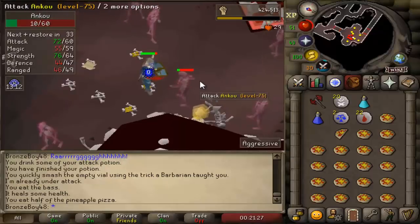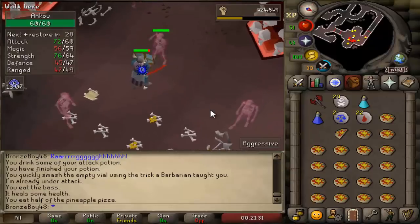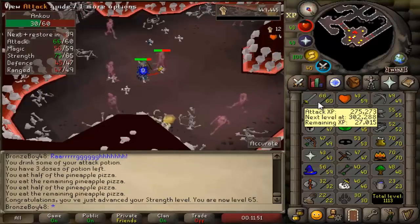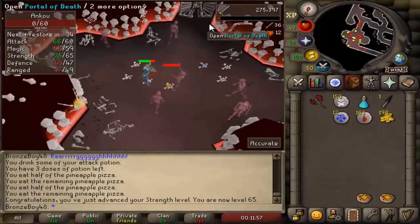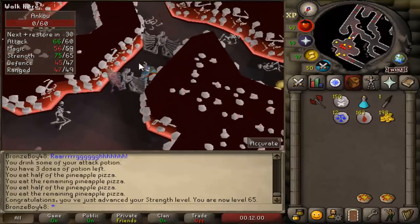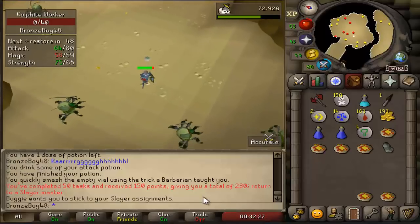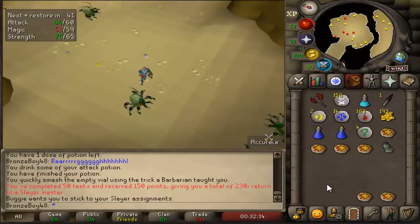They also have a 1 in 512 chance of dropping a hard clue scroll, which I need right now for my range gear — I highly doubt it's going to happen, but here's hoping. And there's 65 Strength. I ended up getting one clue scroll but it had a requirement I couldn't do, unfortunately. Now I'm going to train my attack through Slayer — I need to get to 65 for the Warrior's Guild to start getting my Defenders. And there it is: 50 tasks completed, 150 Slayer points, giving us a total of 230. Hellhounds — that's so good.